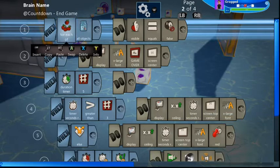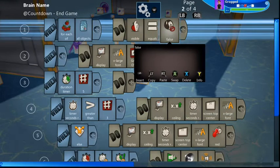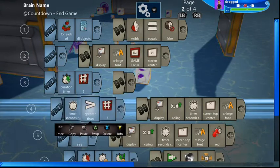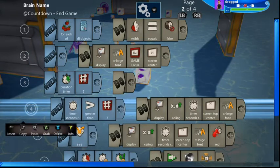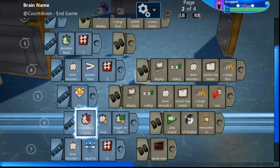Page two is our game over. For each of all the objects, visible equals false — so we make all our spaceships and everything invisible — and we display the game over screen. This uses the end game brain from the game over on timer, so you just add that brain in here and alter it to suit. After three seconds it actually finishes the game.